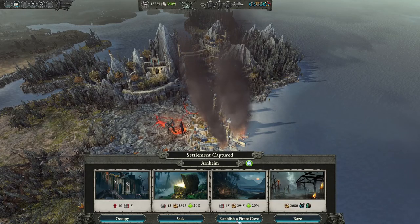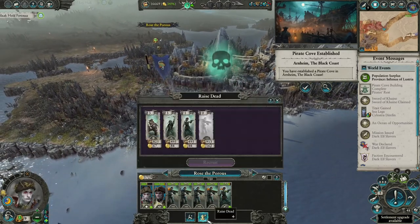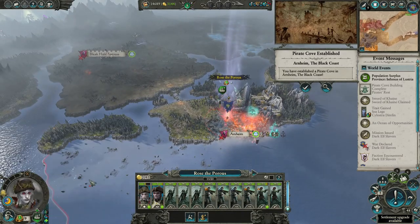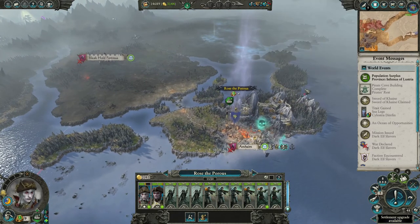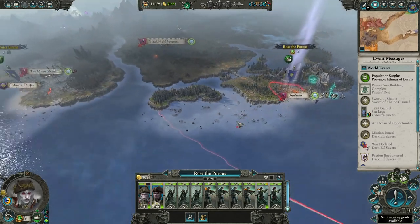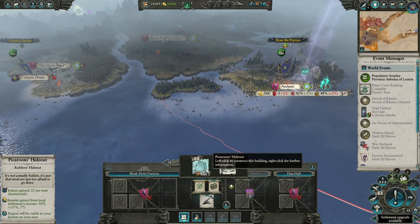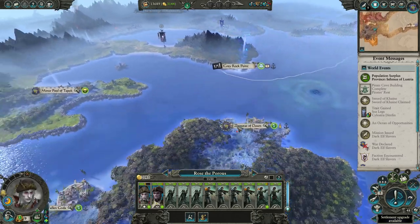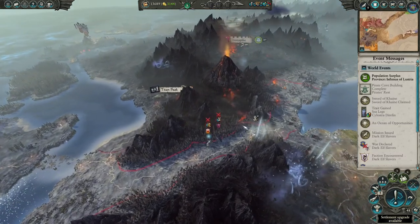We are gonna establish a pirate cove here - yes. Let's get some of these back - that's fine, we're gonna encamp. Like I said that was an incredibly disposable army so this is completely fine - just wanted to get this. We are gonna get the money one, not that money one - we're gonna get that money one. And then you're going back to get a bunch of mortars and boarding crew and a bunch of fun stuff, and everyone will be happy.